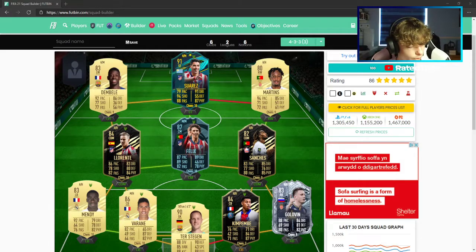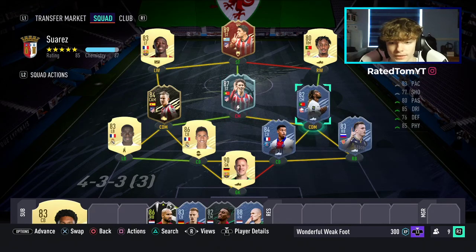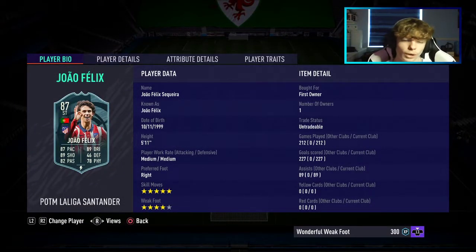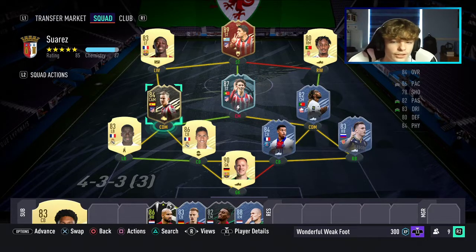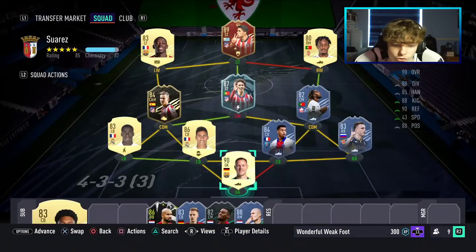Moving back to the main screen — yeah, this is the squad. Quite expensive, as I said. You can't actually get this Felix POTM card anymore, so if you have him you are very lucky because he fits perfectly into this team. But you can go ahead and purchase his Inform card, which is around 100k — about 300k cheaper than what the POTM was.